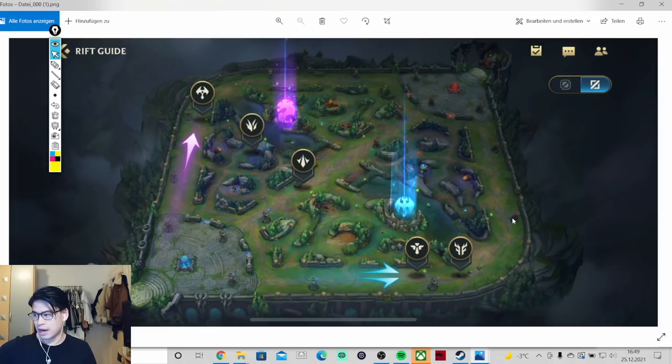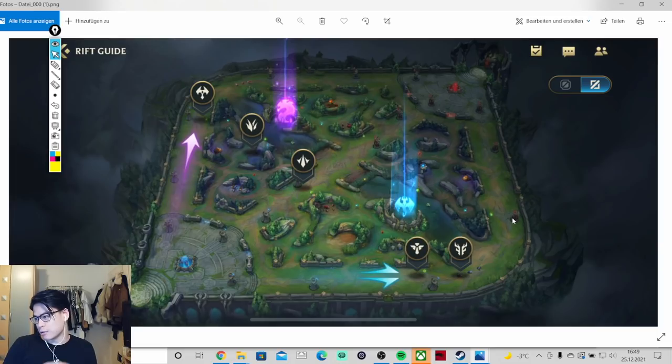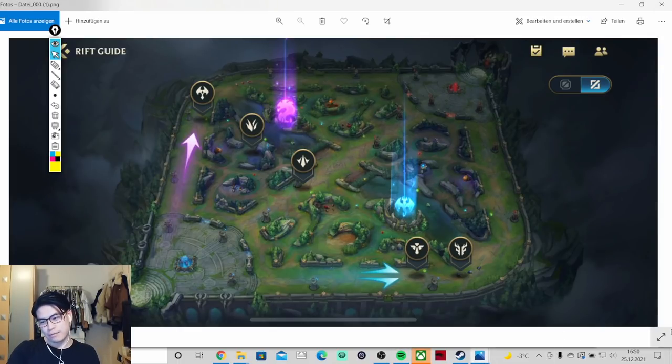Now, what's your job as a mid laner? Wave control — and with wave control comes mid wave clearance, lane priority for rotation in terms of objectives, ganks, early skirmishes. You always want to clear the wave for ganks or objectives, and also catching people and trapping people in bushes since people rotate through the river to the mid lane.